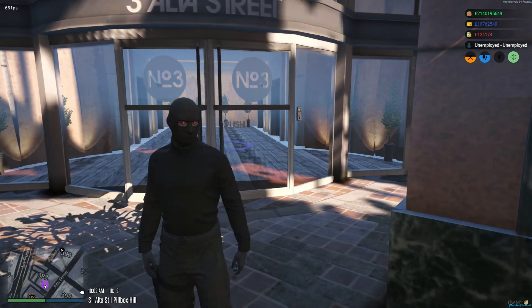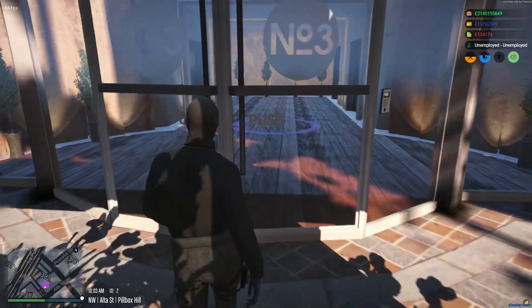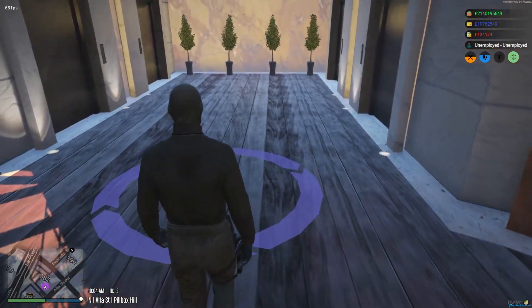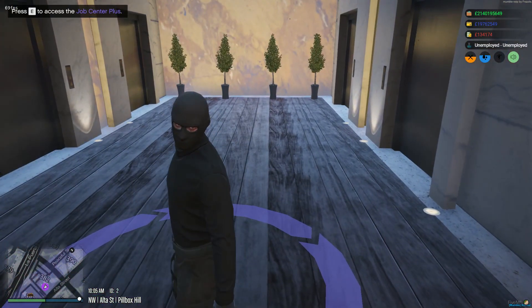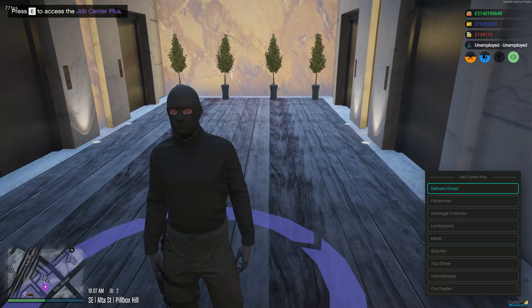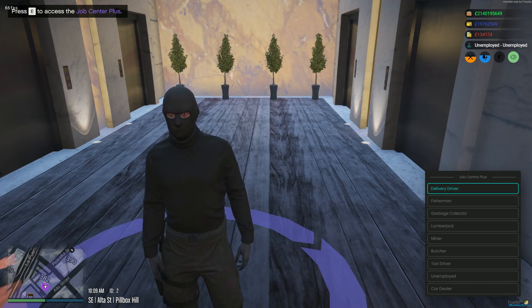We have completely updated our job listing sector. You'll be able to go to a blip, and if you're whitelisted, go up to it and your whitelisted job will be there just for you. As you can see I am unemployed, but right now I will change to car dealer, which is my exact job.